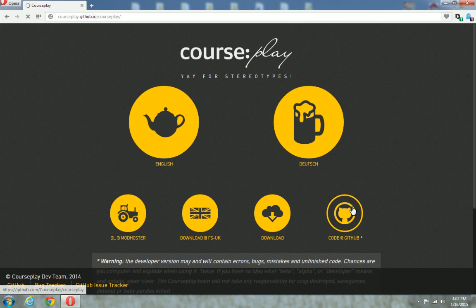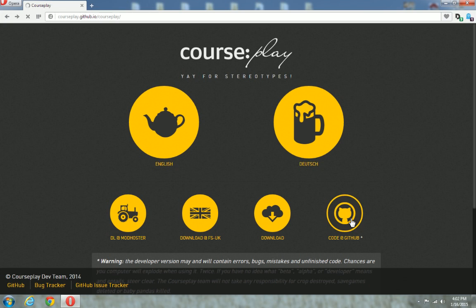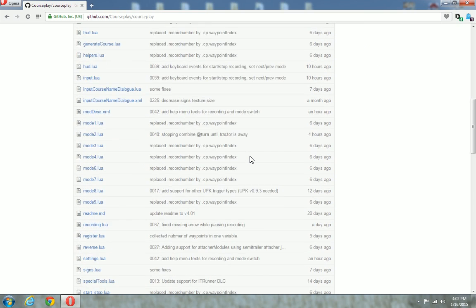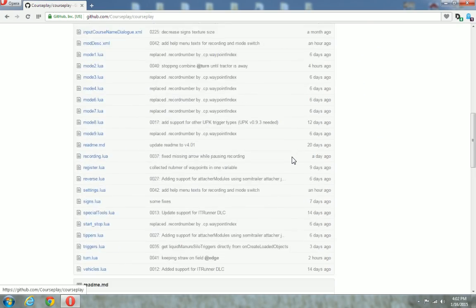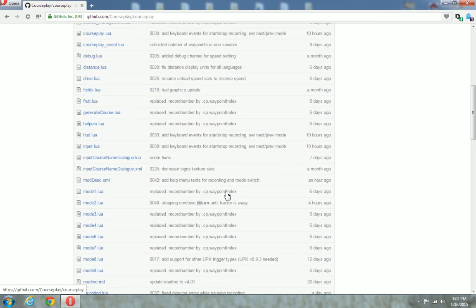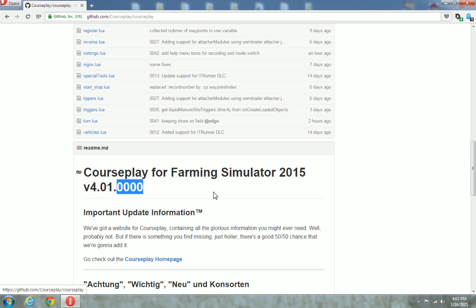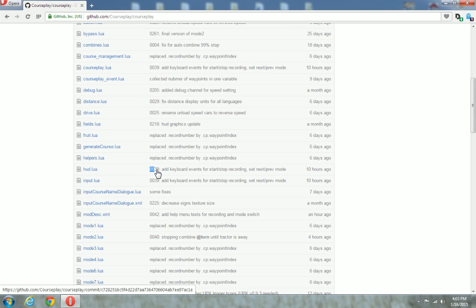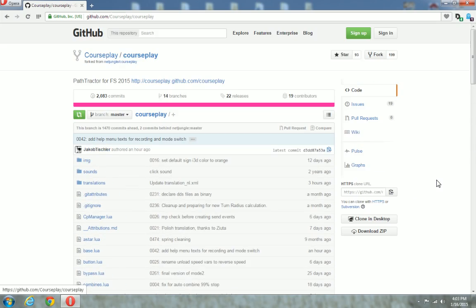If you want to take that risk, it's not a big deal. I use the dev version right now and I don't have a problem with it. They always update in a couple of days, so there might be a fix for whatever problems you're having. Definitely keep an eye on it. So you just go down there, click the code on GitHub. His most recent one is 0039 — he had an update 10 hours ago for keyboard events for stopping recording. He has a team of guys that work on it, so they're always updating it. The official version is 4.0100, and as you can tell he's been busy on the dev version at 0039 with a lot of fixes.